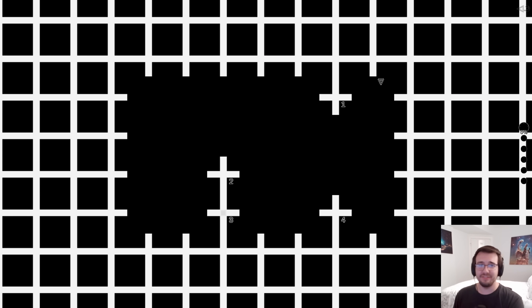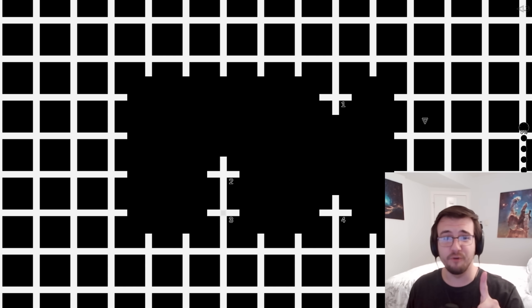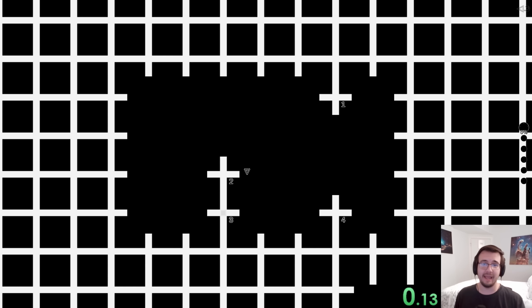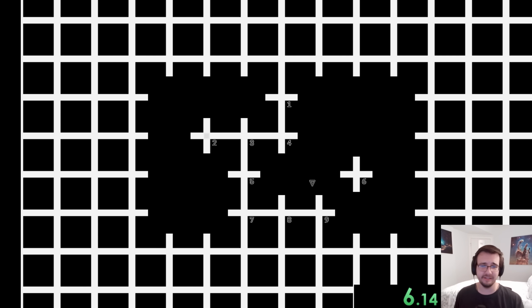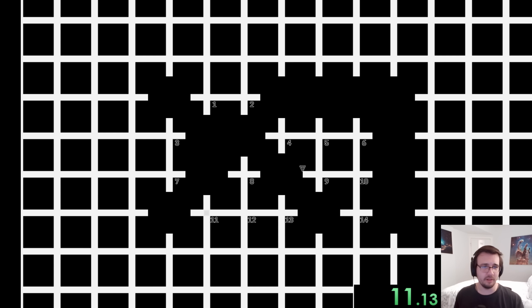You have an optical illusion — this one, for example: if you look at it, your peripheral vision will create gray squares at the intersections of the white lines, but they're not there. Except for one intersection where a gray square is actually there. In this example, intersection three actually has a gray square, so you've got to spot the fake. The game is called Fake Illusion — here, two actually has a gray square.